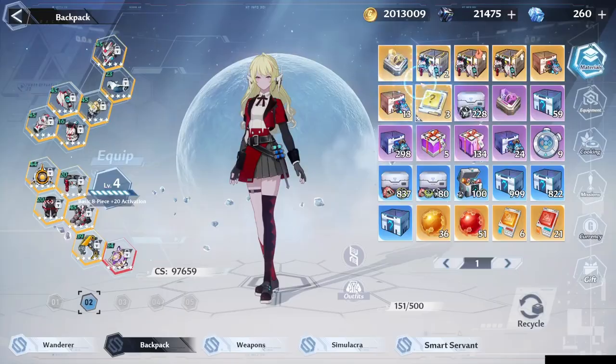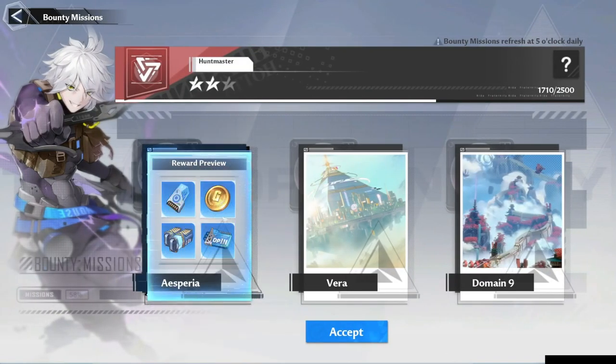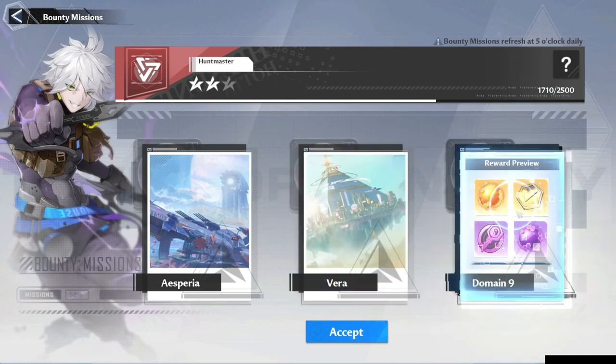This reminds me to tell you guys that from now on you should take signet chips from the selector box we get from weeklies, and also to take the daily quests from Domain 9 as much as possible.